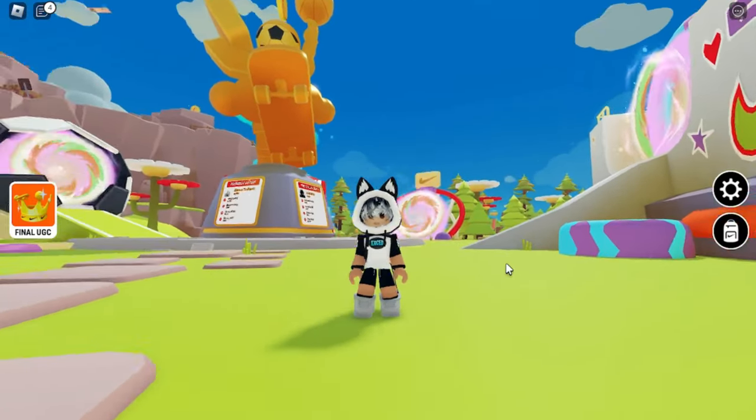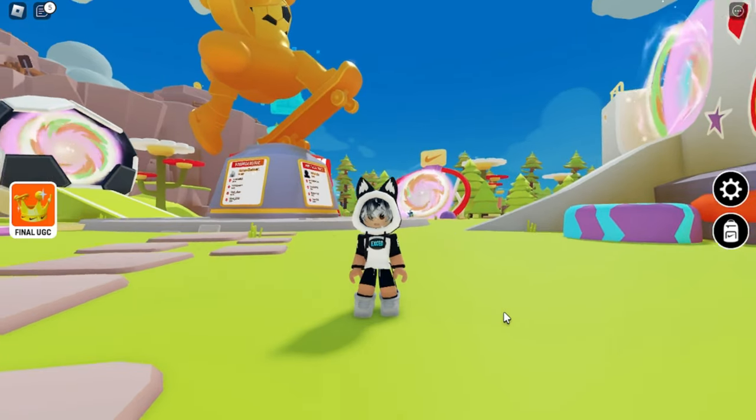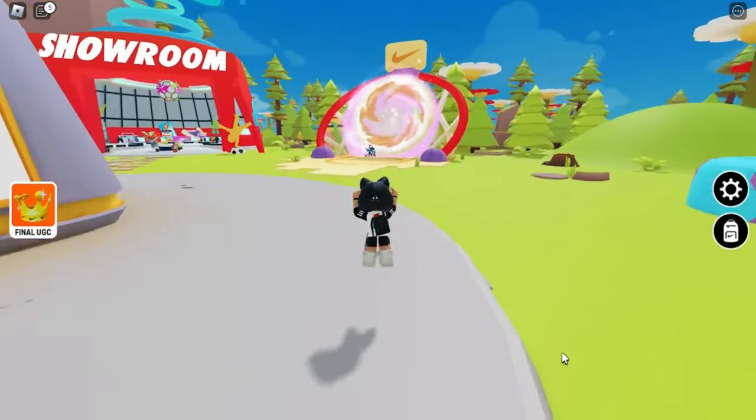After logging into the game, you can check the free UGC icon for more information. To get the limited UGC item, you have to complete 4 quests to unlock the item. All the quests are quite easy, and it will not take a long time to finish.